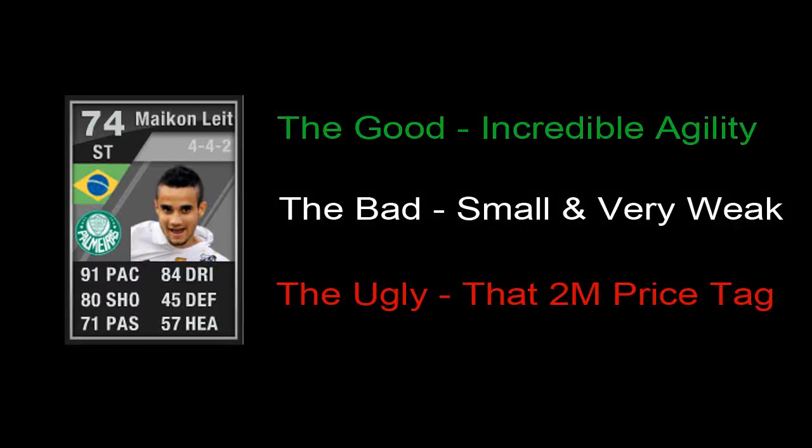So here are the good, the bad, the ugly. The good: incredible agility — he's quick, fast, and nimble, all the fun stuff you want in a Brazil-style player when you're doing skills around the field. The bad: he is very small and weak, which just annoyed me. I'd like him to at least hold his own against defenders and at points he just couldn't do that. If you're really good with skills though, you'll be able to use him very, very well. The ugly: his 2 million price tag.